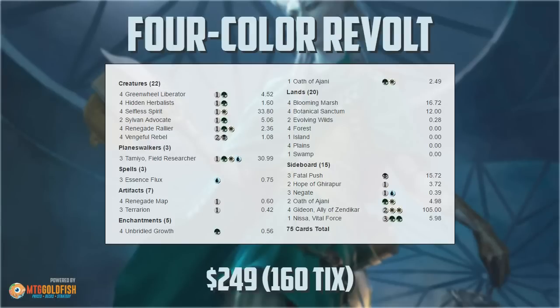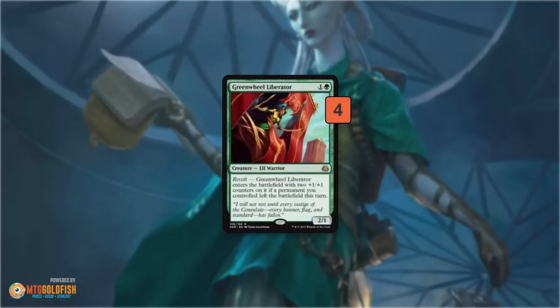Four Color Revolt is built around a bunch of powerful revolt cards. Revolt is the mechanic that triggers if you had a permanent leave the battlefield this turn. For example, Green Wheel Liberator is one of the key cards — it's a 2/1 for 2 mana, which doesn't sound exciting. However, if you can trigger revolt, it enters the battlefield with two +1/+1 counters, making it a 4/3 for 2 mana, which is just massive for standard.